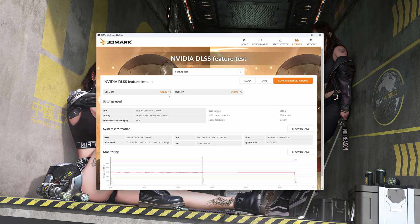Here's DLSS 3 — we got 120 with it off, just like we pretty much did with everything else, and 212 with it on. This is DLSS 3 at 1440p with quality, and it does have frame generation on it. So I figured — why don't we also do 4K with frame generation on just to see what it does. With DLSS off at 4K we got 59 FPS, and with it on we got 140 — still with frame generation and quality at native resolution, but with fake frames.